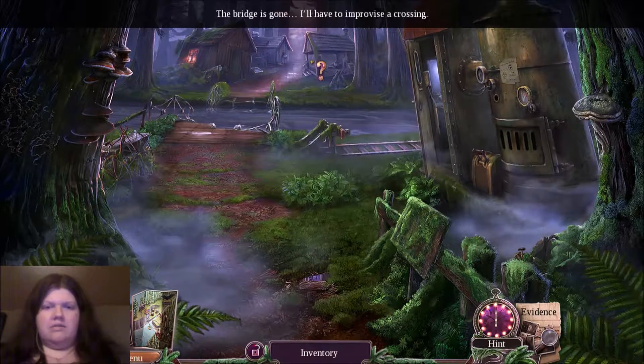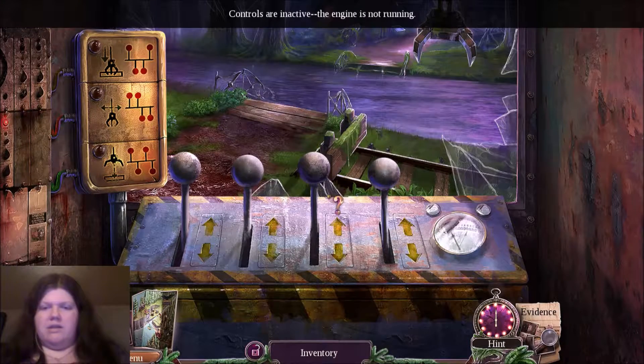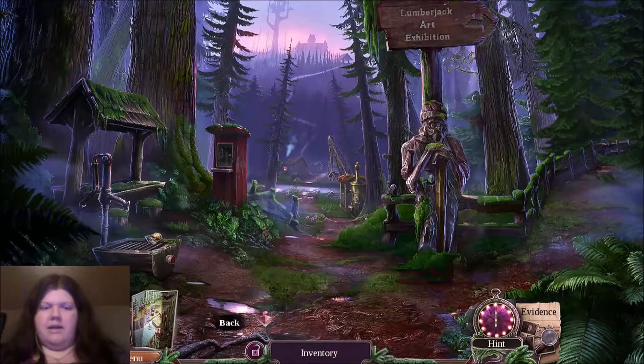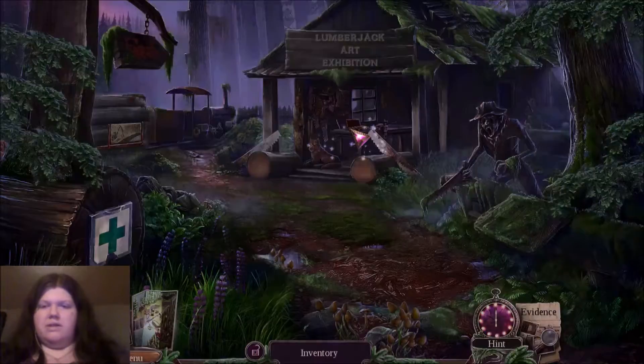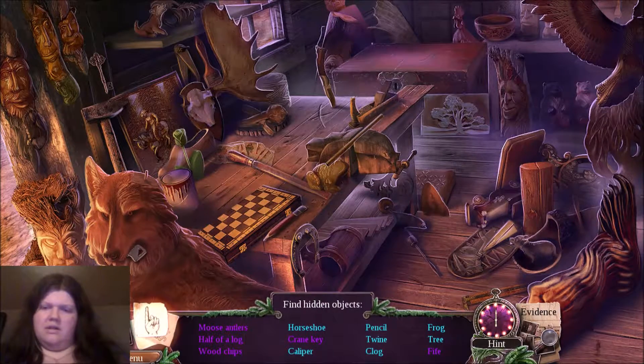I feel like it's been a long time since I've had a hidden object scene. I don't know what that is, but obviously I have to do something with it. Items to find: wood chips, half a log, crane key, and a fife. Moose antlers — let's see, there's the antler, but where's the moose? There it is.